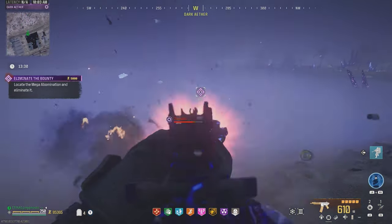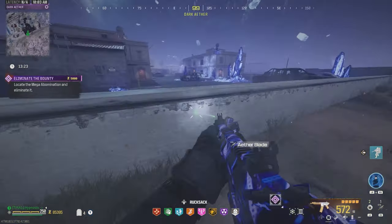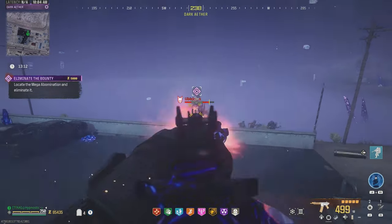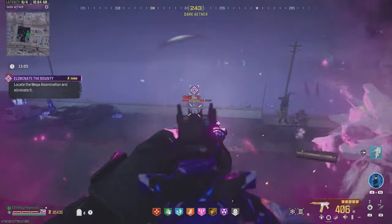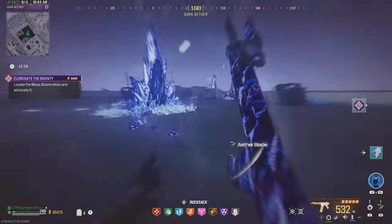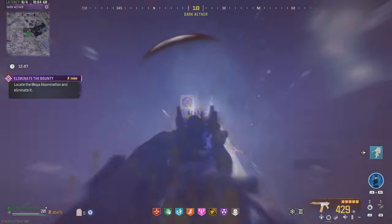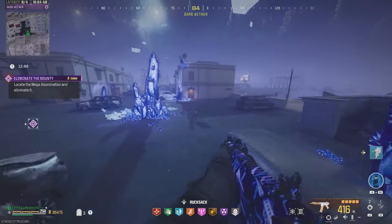Let's try to lure him over to this area back here. There we go, he's coming. Let's climb up here — that's gonna trigger laser attacks. Get those criticals while we can. Laser attacks already coming in. Pretty sure we destroyed one of his faces. We'll have to jump down — quite a few zombies up here. Another laser attack is coming in. Almost destroyed a second face.